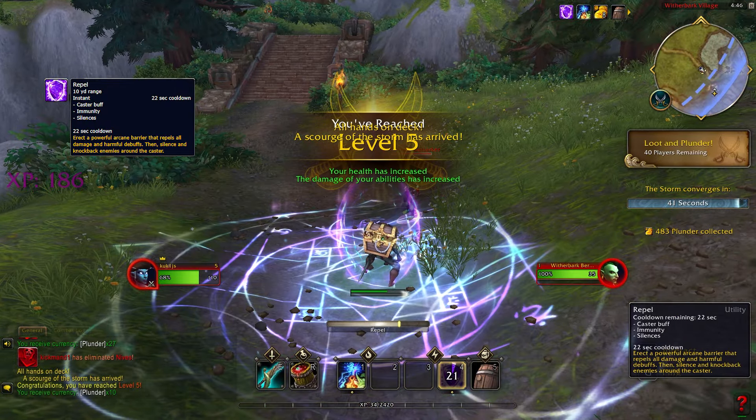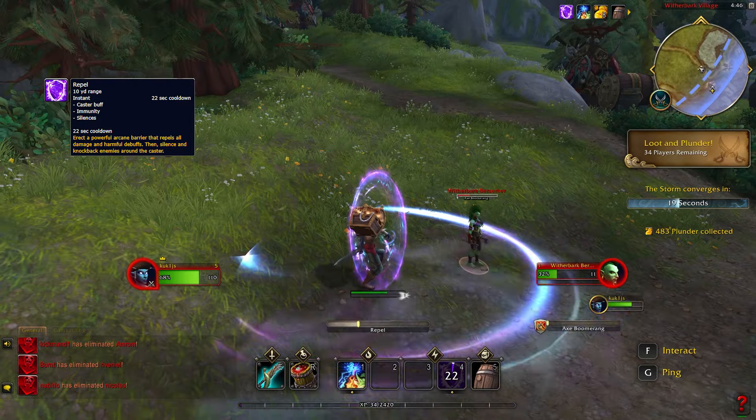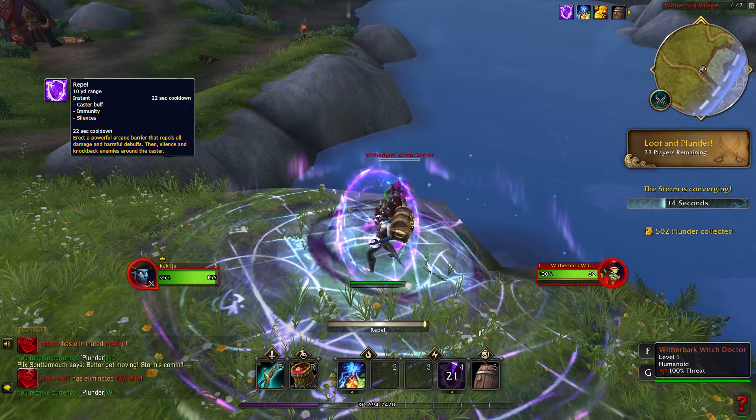Repel creates a shield around you that repels all damage and harmful debuffs, and when triggered the shield explodes, silences, and knocks back your enemies. It has a 22 second cooldown.